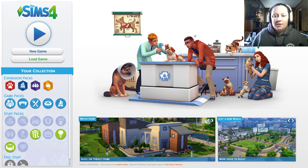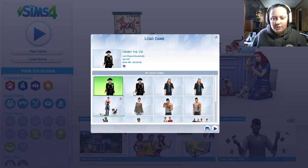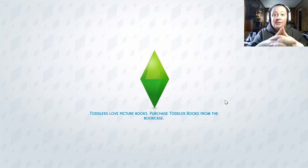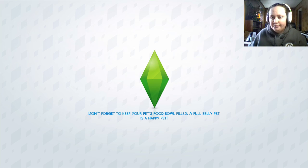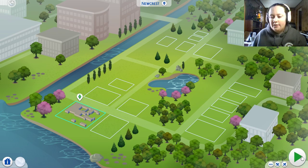Hey everybody, welcome back to the stream. Today we're going to continue with Windsor Palace, so let's jump right in. Henry — there he is. We have two saves because this is his household, so let's go. I like the music — do you guys? I definitely do. Okay, let's start. It's just a basic outline now.